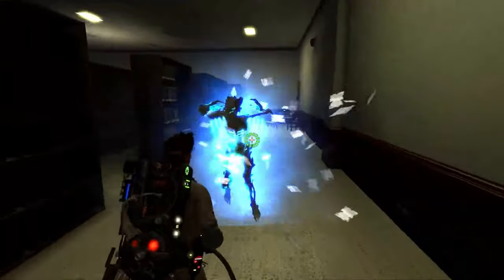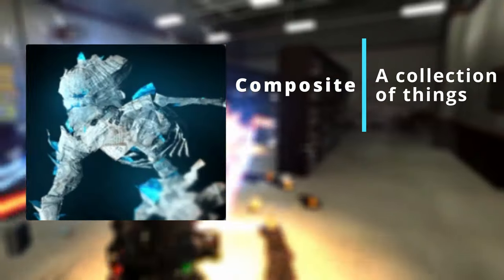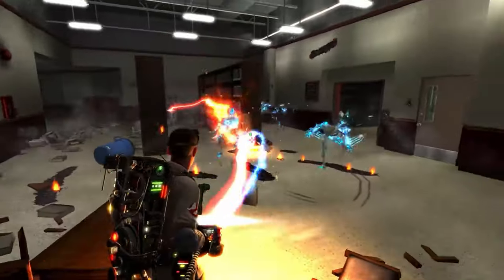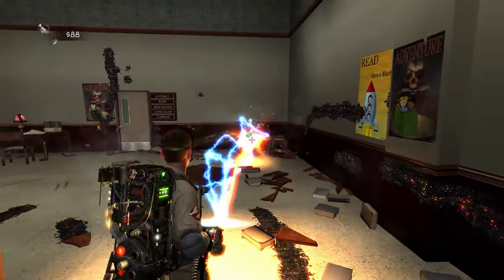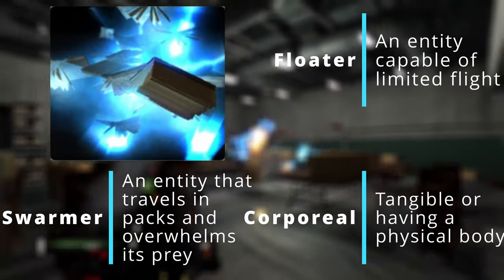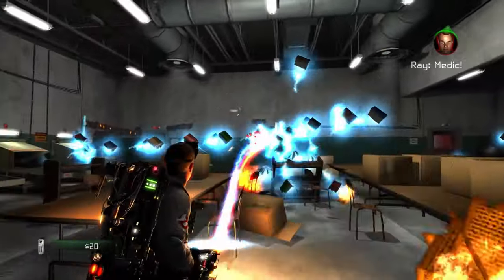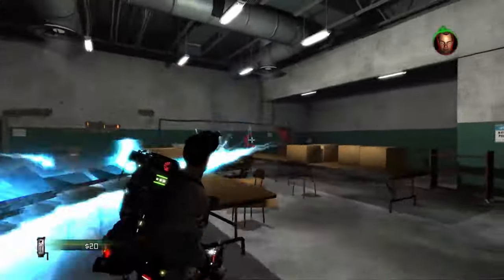Next up are the Paper Constructs — or as I like to call them, the Paper Cuts. These are Class 6 composite entities, very similar to those Stone Gargoyles in that they are both being controlled by powerful spirits. The Book Bats are Class 2 floating corporeal swarmers. Unlike the Candelabrum Crawlers, these entities are actually being controlled by animal spirits, including bats, birds, and other small flying creatures.